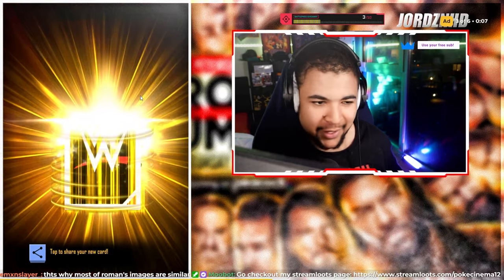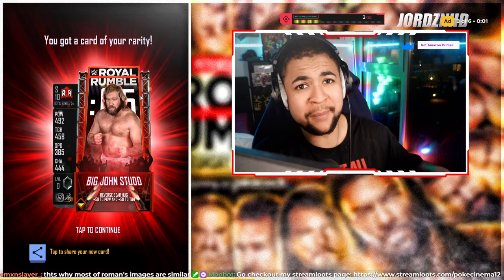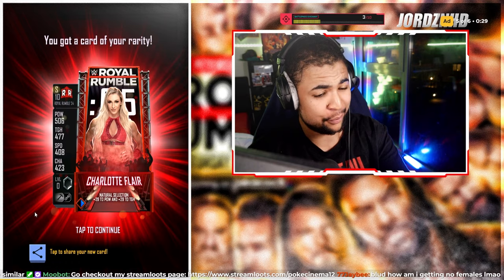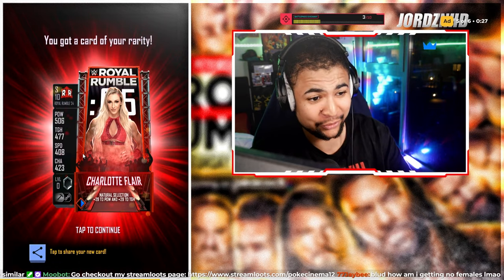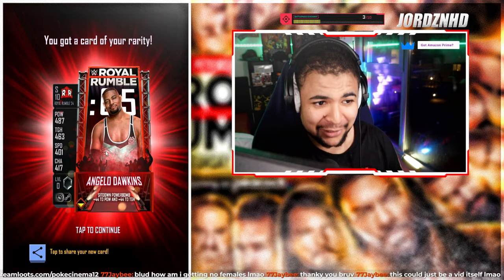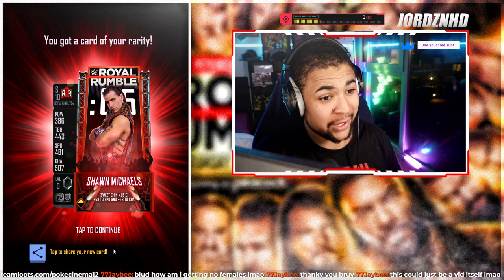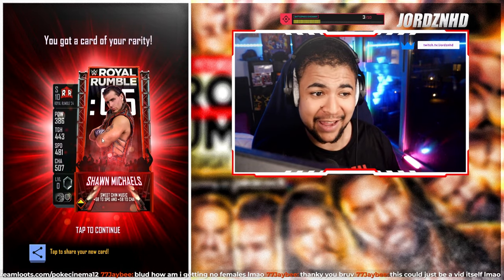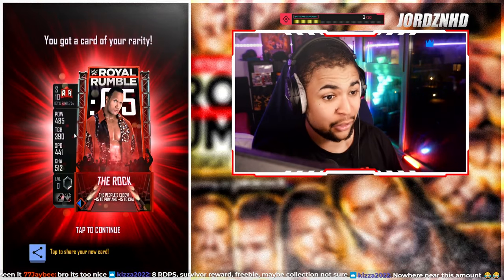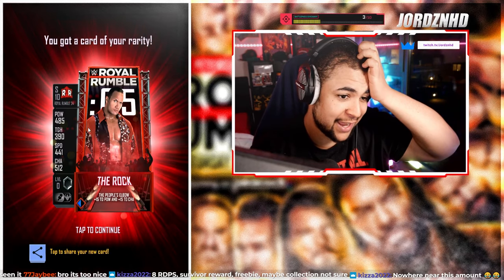Another pool: Big John Stud — don't really know who that is, but a pool's a pool. Another pool: Charlotte Flair for a pro — you'll take that, that is awesome. Another pool: Angelo Dawkins pro — back-to-back pros! Another pool: Shawn Michaels — what an incredible image, absolutely nuts. Last pick on the board: another pool!